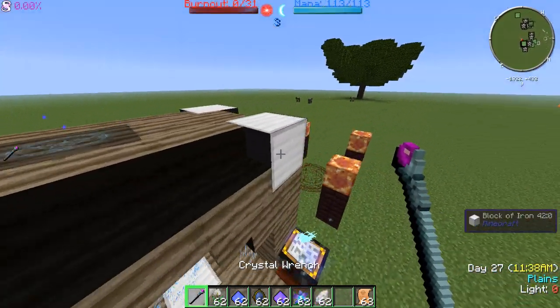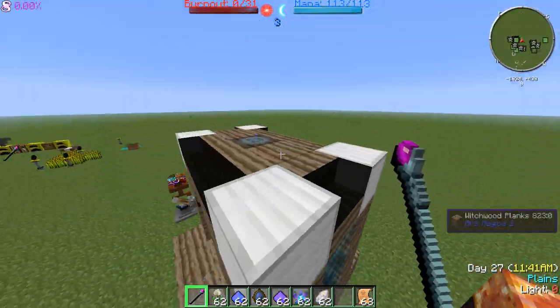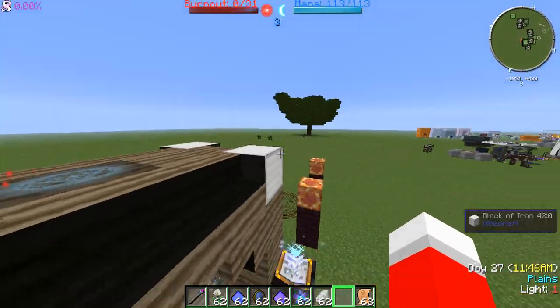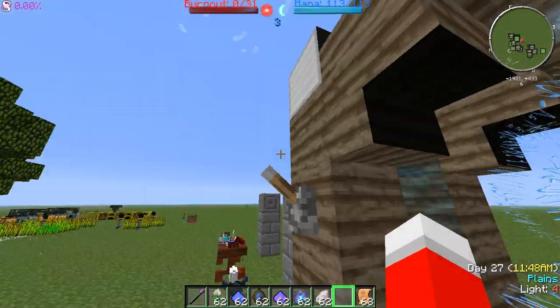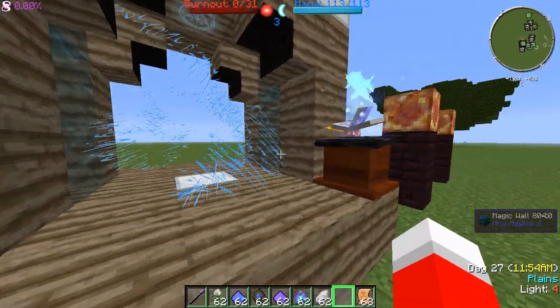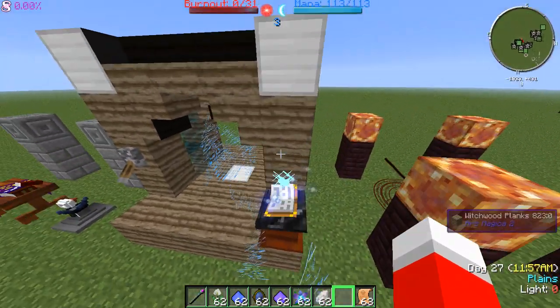Now we'll just link the dark nexus up over here. You'll see the lightning when it's linked. And all you have to do to signal give me the energy, you just need to right click your lever and it'll shut off at the moment it has enough energy.